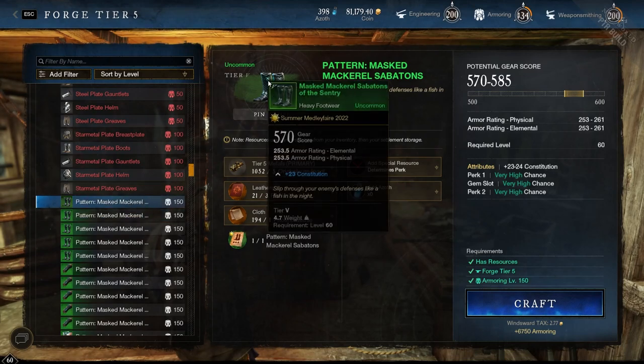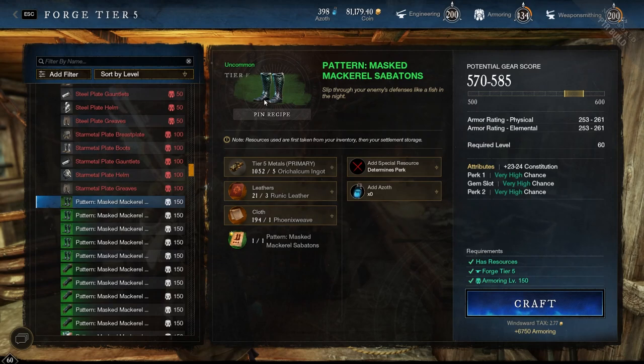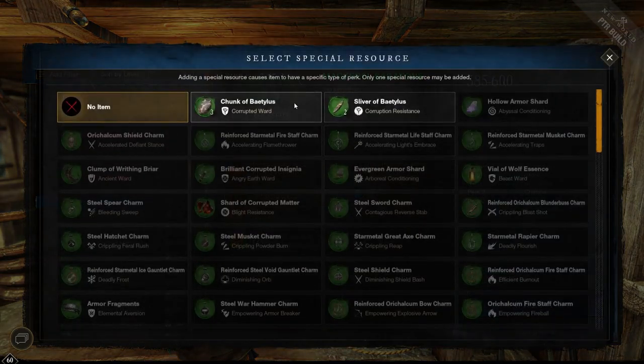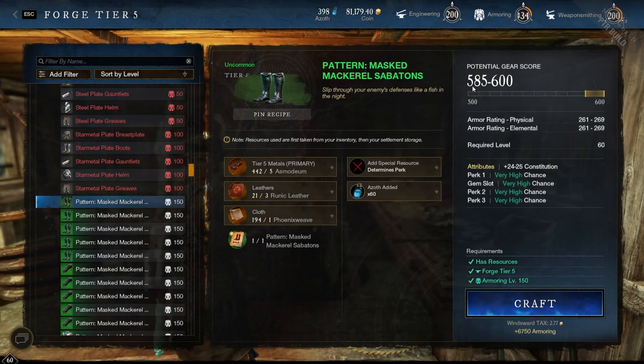With these patterns it's just like the legendary ones — you can pick constitution, dexterity, focus, and we're just going to do constitution for all of them. We're also going to go with random perks and full Azoth. Remember, this would be 595 to 600, just like anything else at 150 under the new crafting system — everything's at 150 if you're crafting it without a timeless shard and without a stopwatch or runic watch.